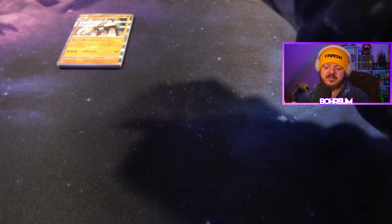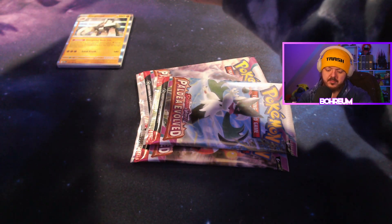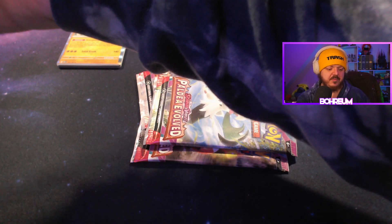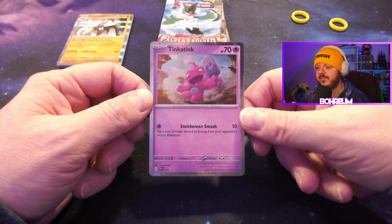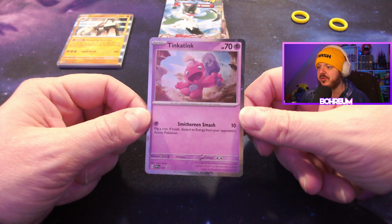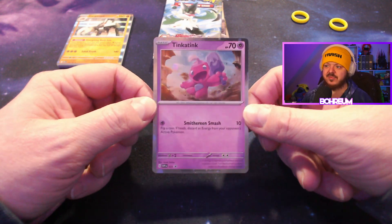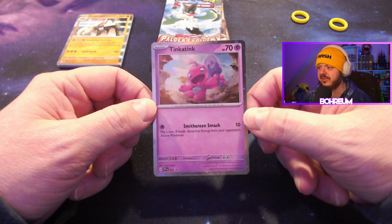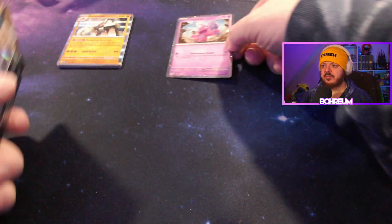We've got a card here — we'll have a look at the promo first. Little Tinkaton. There's Tinkaton — Holo, with some Spectral Dust on the outside, that's pretty cool. See the little promo icon in the bottom left? 'Smithereen Smash' — 10 damage. It's a big name for a tiny move. Flip a coin; if heads, discard an energy from your opponent's active Pokemon. That seems okay. I don't know if that's good in meta — it probably won't be at all. But I like the little bubbles on the outside. Very nice card.